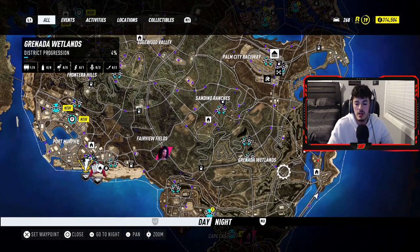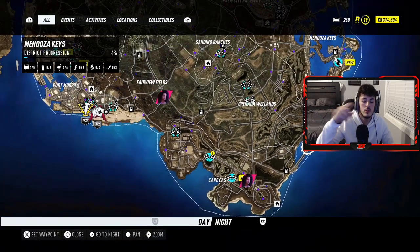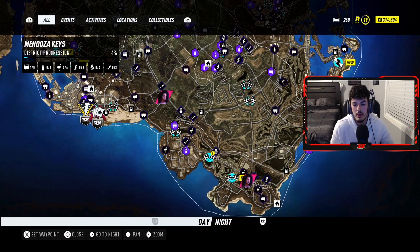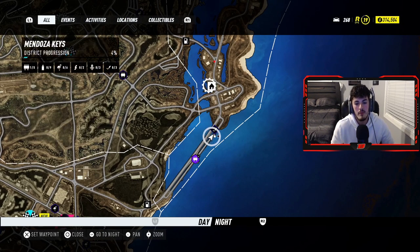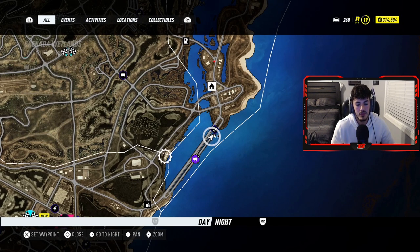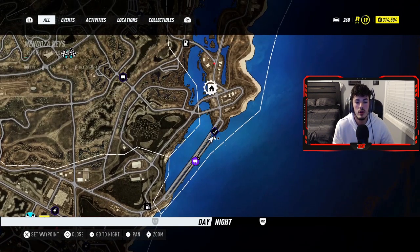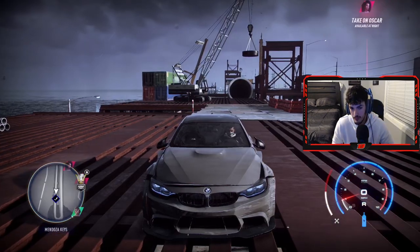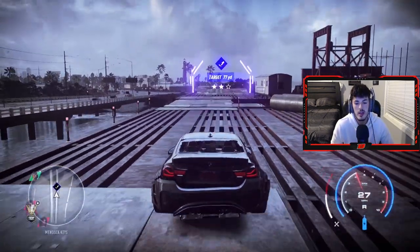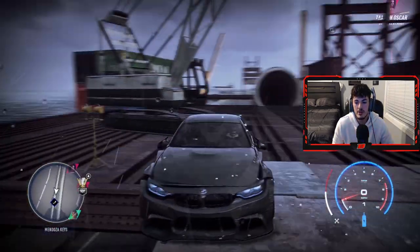Let me just get right into it. The only way to get here — you want to get into this little area right here, as you guys can see I'm at right now, because there's actually a speed trap that's going to come in handy. There's a house at the top and another house somewhere in the bottom. The one on top is a lot closer, so if you want you can just fast travel to that and then drive down to this long jump right here.